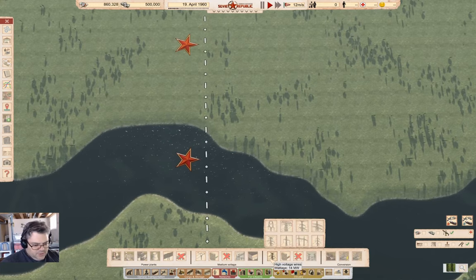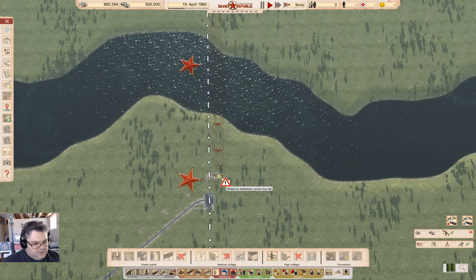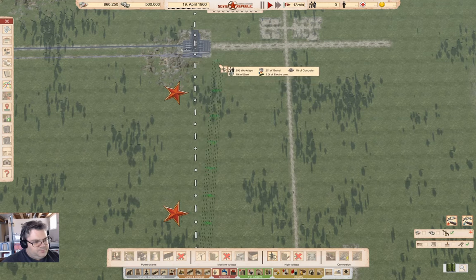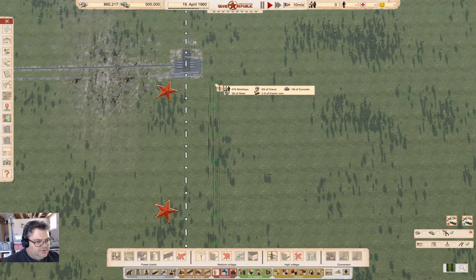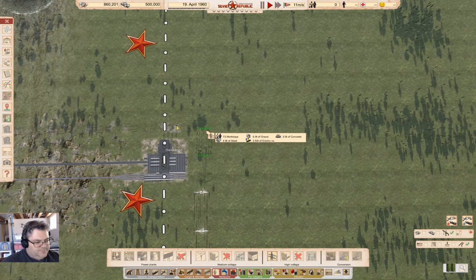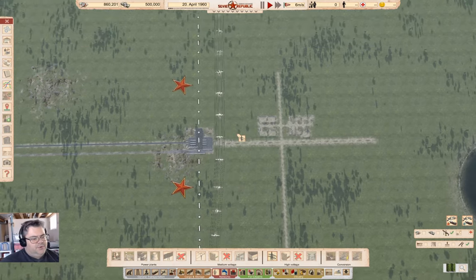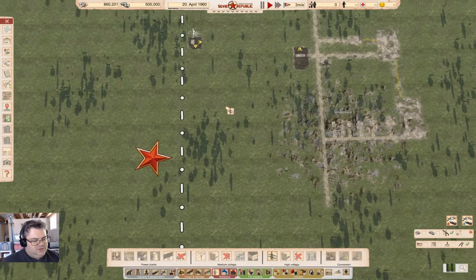High voltage, 18 — the maximum. If I bring this down here I'd end up having to go over the water, and I don't want to deal with that. So up we come here. I'd ultimately like a switch up there, but I don't want to add more construction. That's a long distance away and this is expensive enough already.